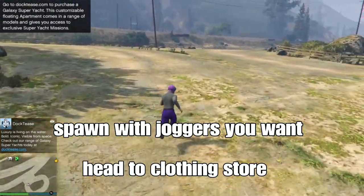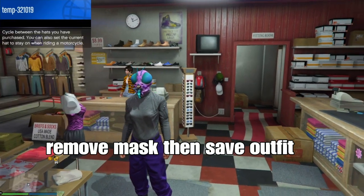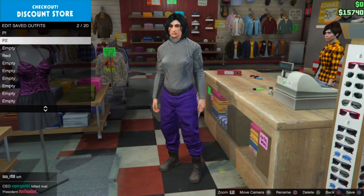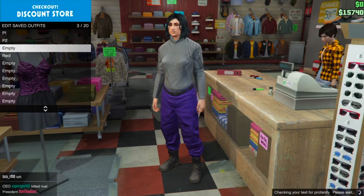If you don't get it, do the method again and redo the mission. Head to the clothing store — once at the clothing store, remove the mask and save your outfit. Remove the mask from your outfit while in the reaction menu, then save your outfit to a slot. I saved mine as 'P' for purple joggers, but you can save it to any slot of your choice.